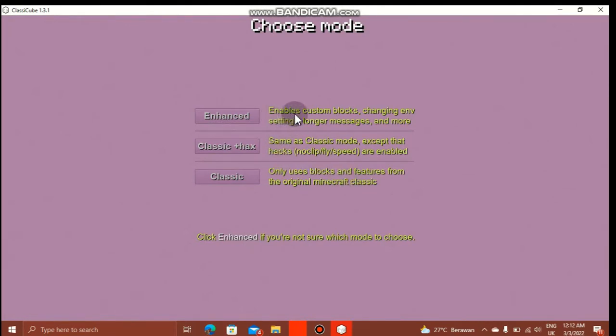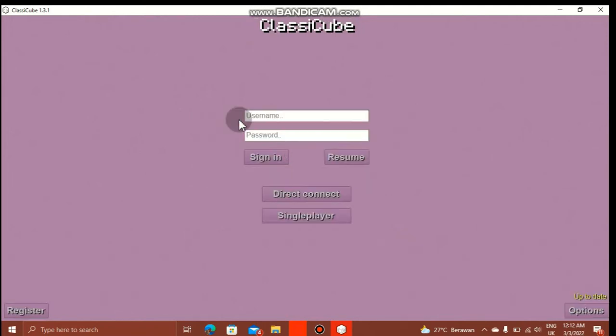Press Enhance. It's basically Classic plus Hacks and Classic combined together. Below here: Classic plus Hacks — same as Classic Mode, except the hacks like speed are enabled. Classic only uses base blogs and features. Again, click Enhance if you're not sure which one you're going to choose. So I'm going to choose Enhance.